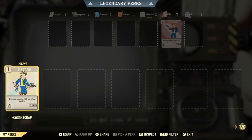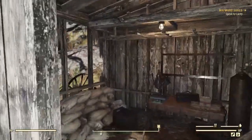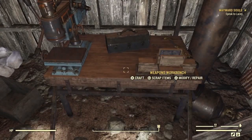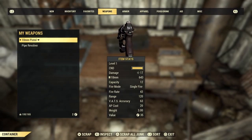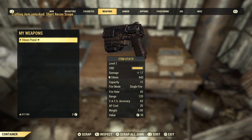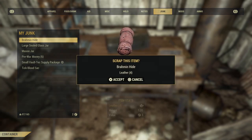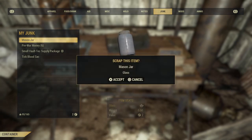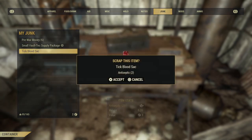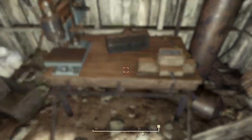I'm going to go ahead and put a point in Intelligence, and all I get is the First Aid card. We'll take it. So no longer do you get to choose which card you might want. Let's equip it, then scrap our extra weight. We picked up a pipe revolver — let's scrap that. Back down to 195.